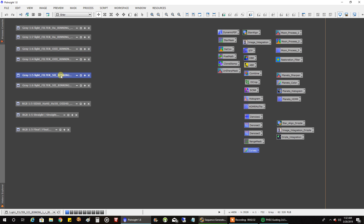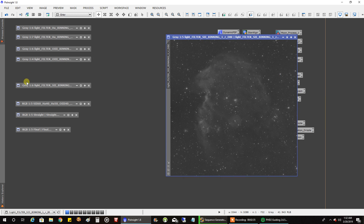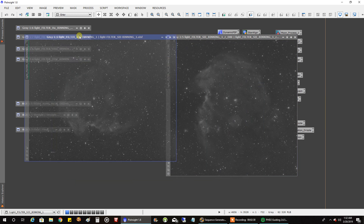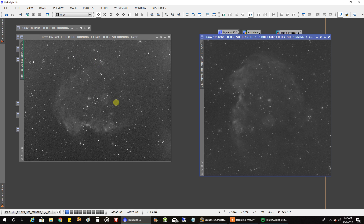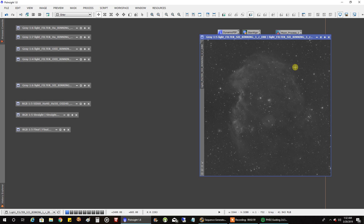This is my SII data — the data I just captured a couple of hours ago. You can see how it was rotated side to side. I did the same processing as with the oxygen: dynamic background extraction, histogram, linear fit, denoise, and I brightened up the nebulosity with curves a little bit. Then it was ready for the combine with all the other filters.